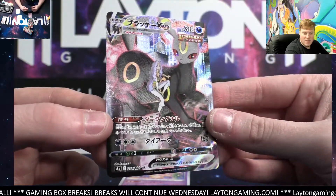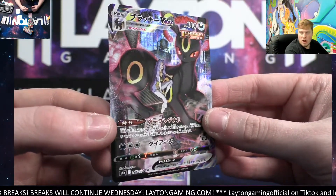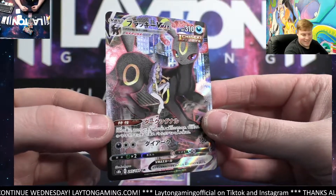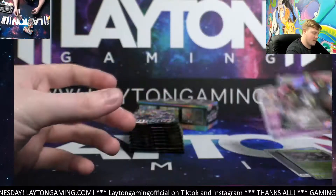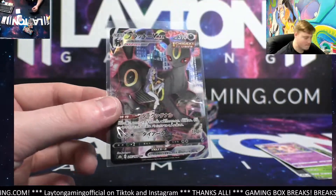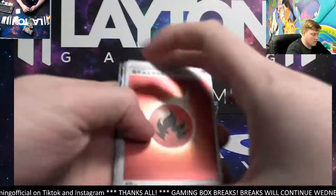Umbreon VMAX character secret rare! Wow, there you go Mark, what a card! Congratulations Mark — Alchemy is the card behind it. That is a super good hit there Mark, congrats man! Wow, good stuff Mark, there you go. Next pack up guys, that's awesome, great start.